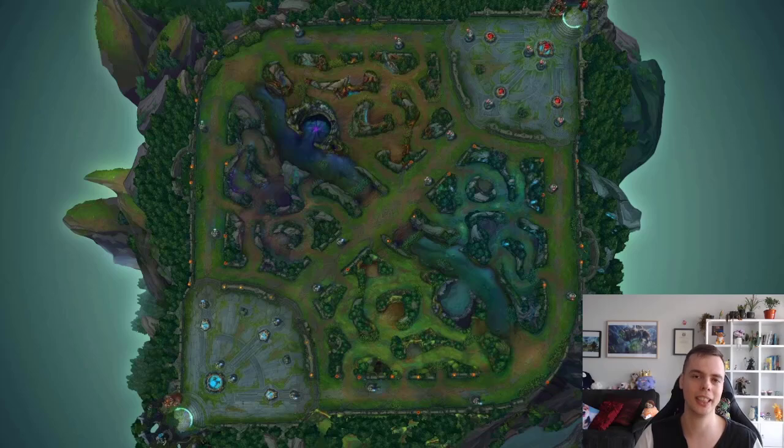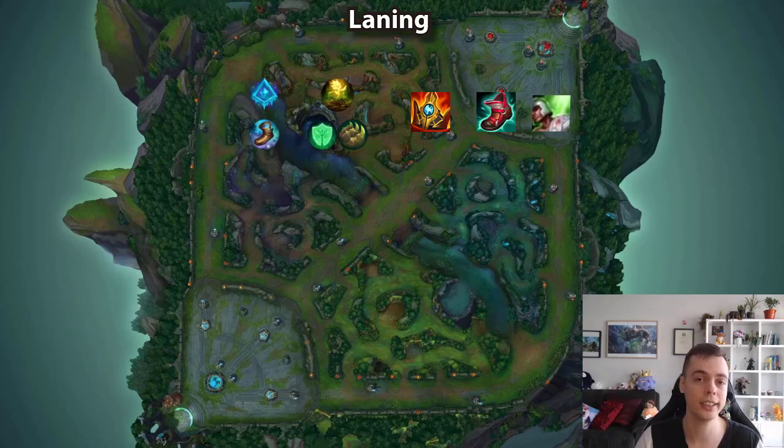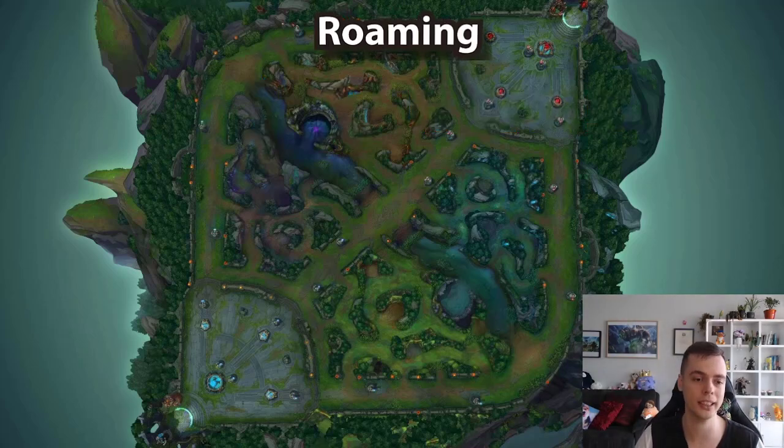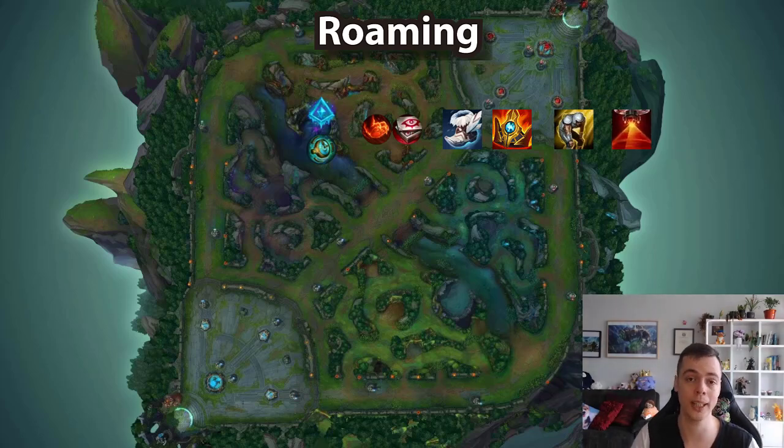To quickly recap Janna's two main builds: for the laning identity, take Glacial, Magical Footwear, Revitalize and Font of Life or Bone Plating depending on matchup, rush mythic, then get Lucidity Boots afterwards. Also take Heal instead of Exhaust because Revitalize scales the Heal, and take Trinket to ward for lane and dominate the 2v2. For the roaming identity, take Glacial, Stopwatch, Eyeball and Relentless, Swifties rush, then mythic — and take Exhaust for more impactful roams and Sweeper so you can stay in fog when roaming.